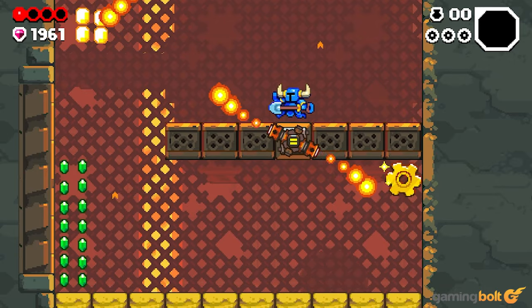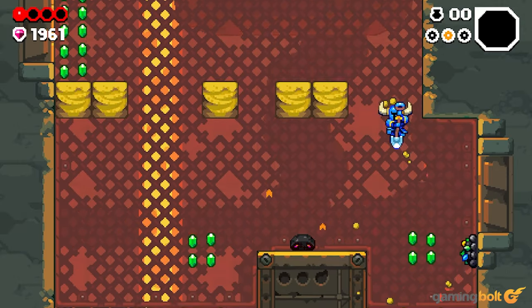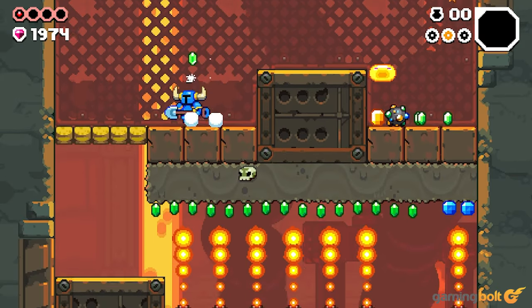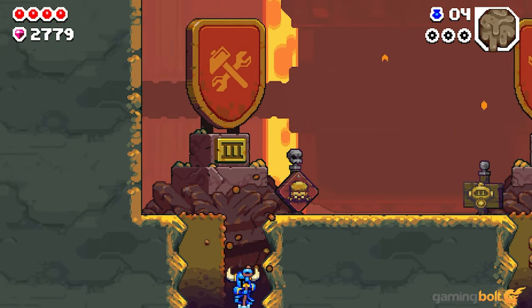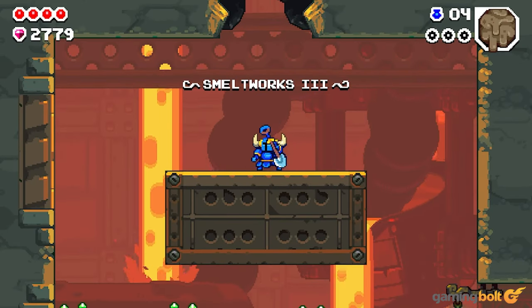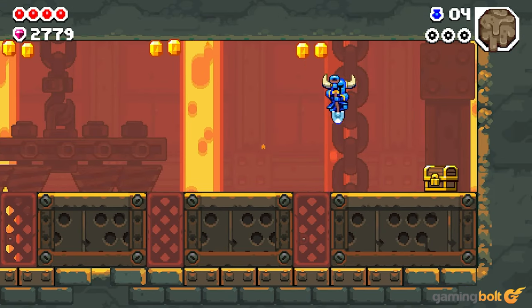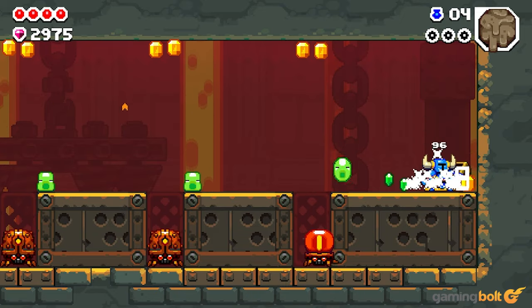Visually, Shovel Knight Dig is gorgeous. While still using a pixel art style, just about every aspect has been touched up to a considerable degree. If you compare its looks to that of the original Shovel Knight, the difference becomes abundantly clear. Shovel Knight Dig is also a brighter and more colorful game than its predecessor — where the original was focused on evoking a very specific look, Dig manages to hang on to the same general aesthetics while still offering up more detail and more color. There are some spots where the higher fidelity might make secret destructible walls less obvious, but once you've played a few runs these concerns largely fall by the wayside.